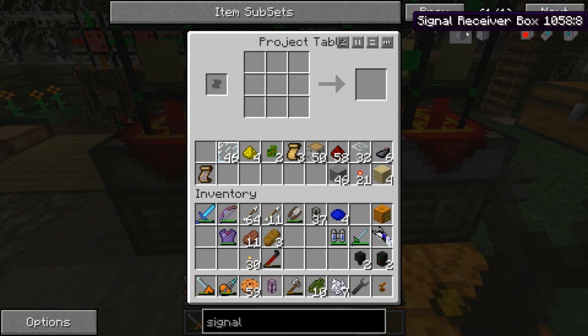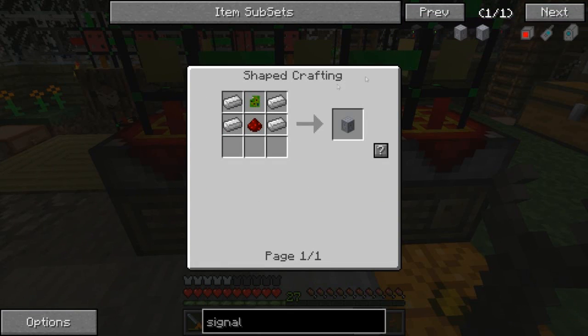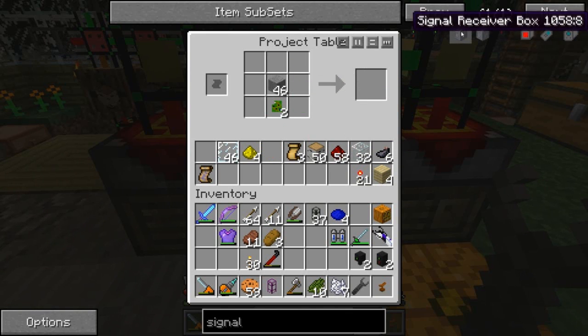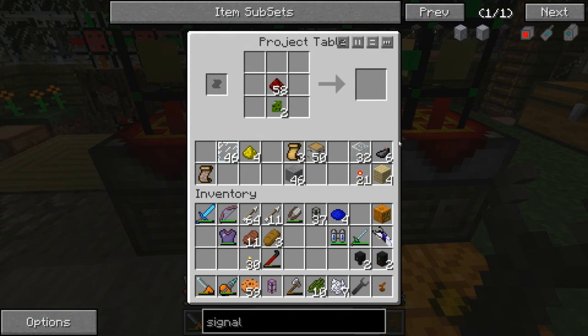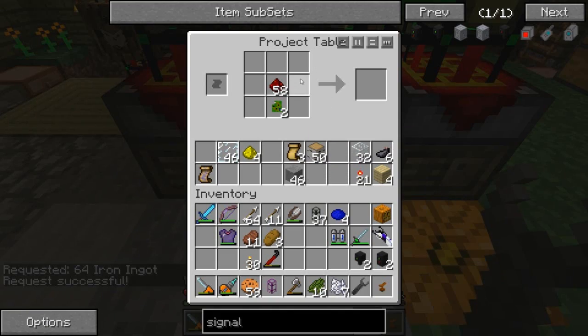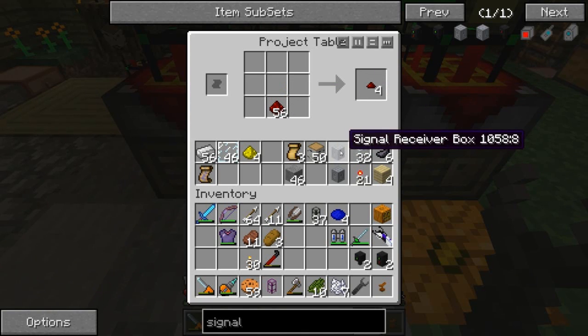Next part - I'm going to need the signal receiver block and the signal controller block. The signal receiver block needs two receiver circuits and some redstone - luckily that's what I have. Redstone and another stack of iron. Since this one is pretty simple, I only need two of these. Okay, let's go build it. I've got to do some planning so I'll be right back.